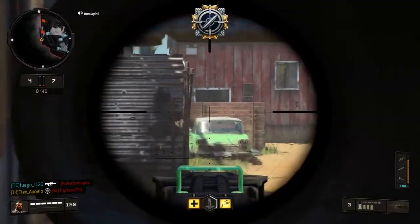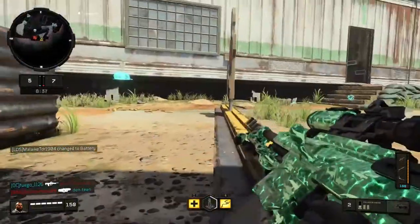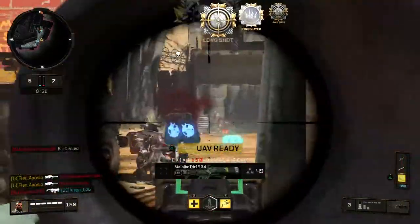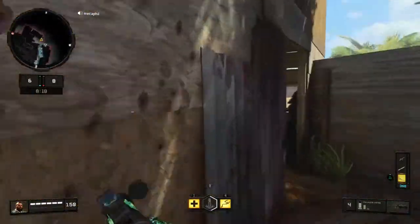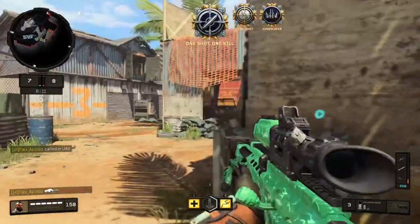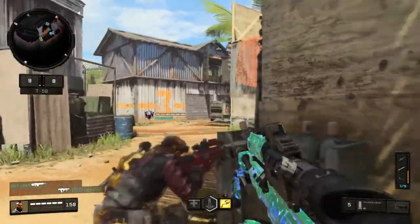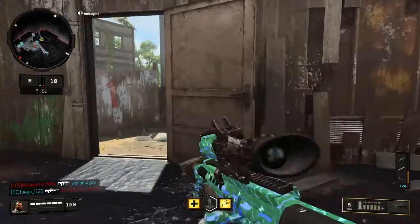Going for a headshot — missed the cheeky one, can't get him. He tried to jump shot me but didn't. Nobody's coming up behind me, just double checked. Teammates are over there. Missed a nice little triple there, not to worry. Got a nice little UAV up. On this map I tend to stick around this area if I can. They're coming tunnel surely — as you can see on the minimap they're over this side now.